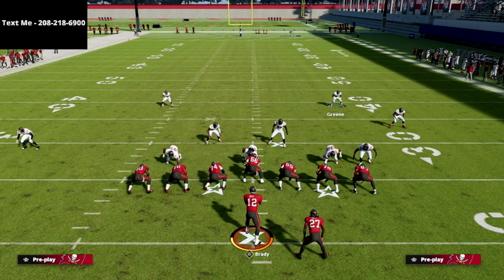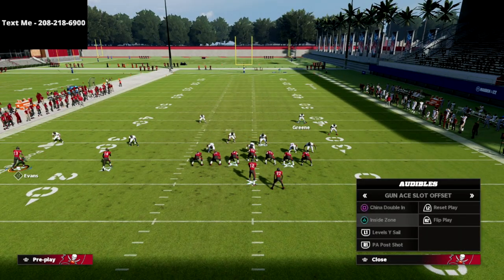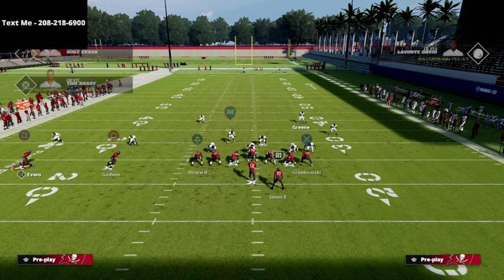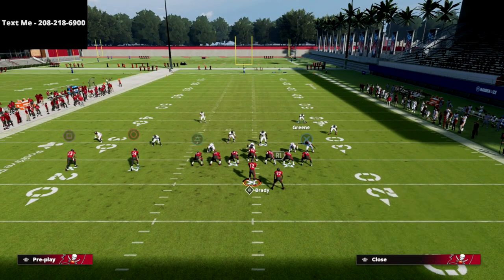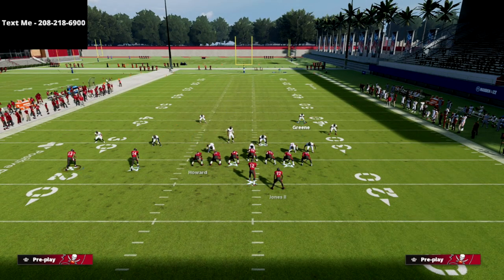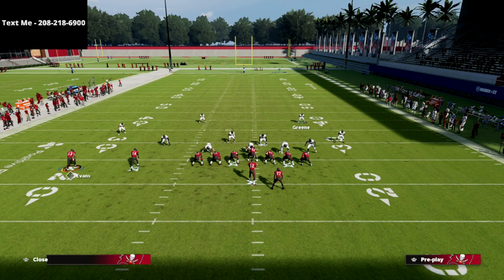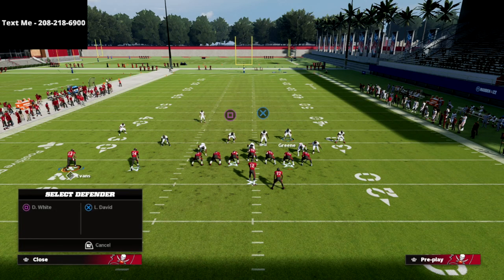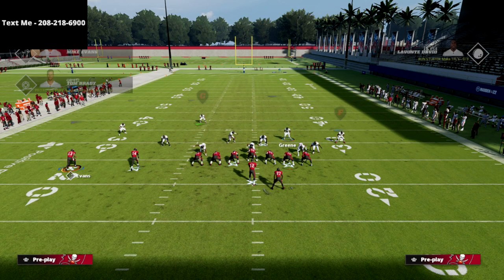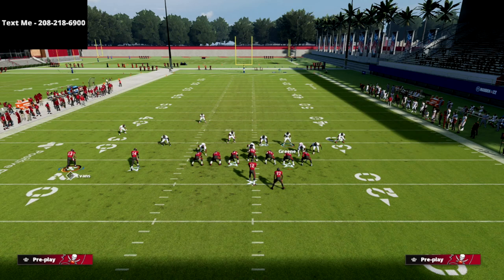Now let's say we do something a little different, because the major thing we're going to have to deal with is indeed a corner route to that side of the field — that seems to be the common theme. What we can do in our Cover Six is overplay that with our swing defender. Honestly, I probably like to man this guy up on the running back more than anything, because you don't get a lot of quick drags out of this formation.